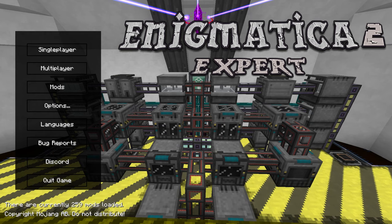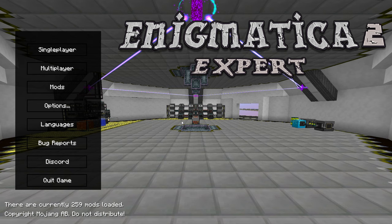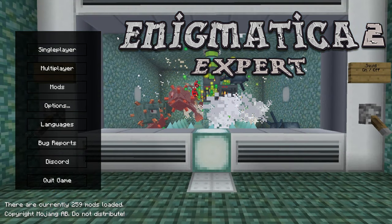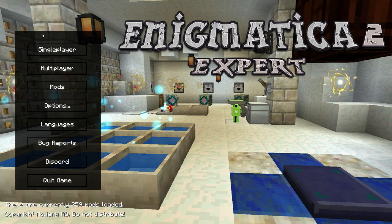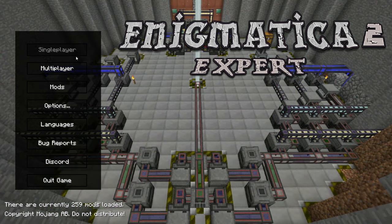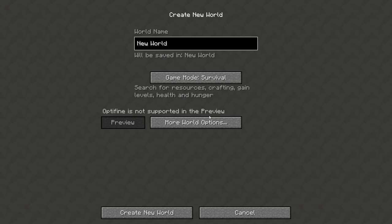Hey guys, welcome to Enigmatica 2 Expert! I've been looking for a pack to play for the past couple of days, especially since we finished Storm Block 2. I'm also playing that Manufactory pack and still going on with that one, but I wanted something bigger and more regular Minecraft. Lots of people have suggested this pack, and I'm really liking it - especially because early on you do some IC2, and I've been really craving some older mods like IC2 recently. It seems just about the right difficulty that I would enjoy.